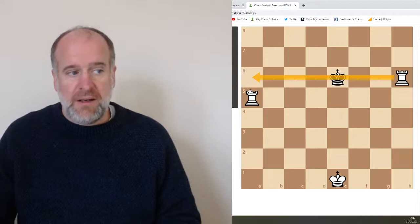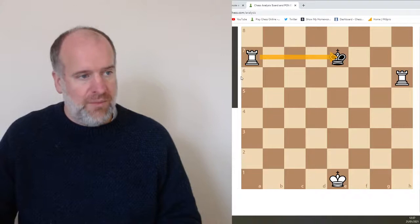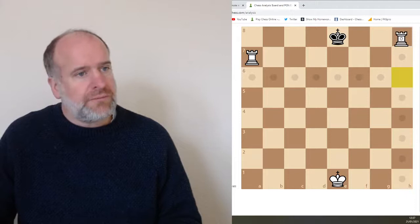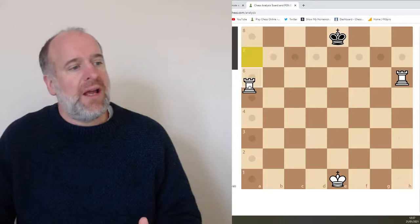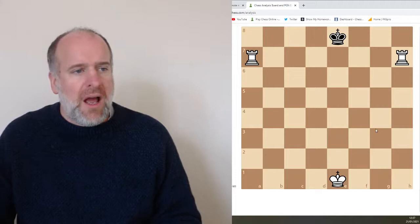Now white moves this rook — check. The king can't move onto this rank so it has to move here. Move this rook down — check — can't move onto this rank so it has to go here. And then the rook comes down here — check — the king can't move onto this row, so this is checkmate again. This is called in the trade the lawnmower mate, because these rooks are behaving like lawnmowers mowing down the board.